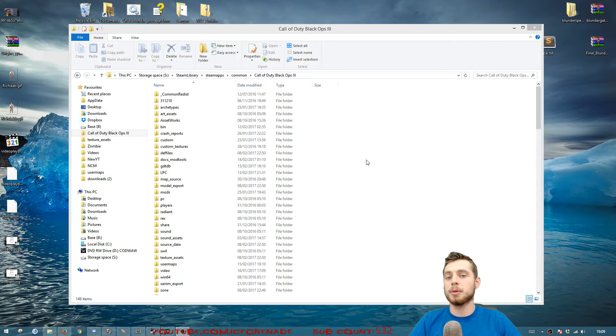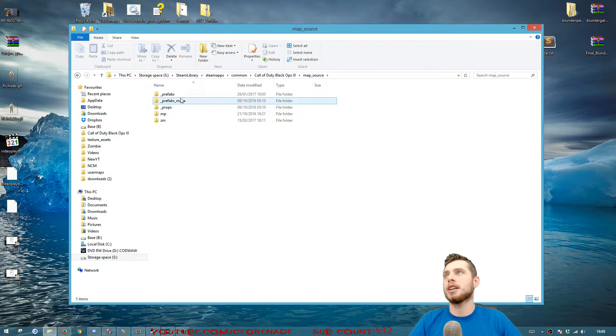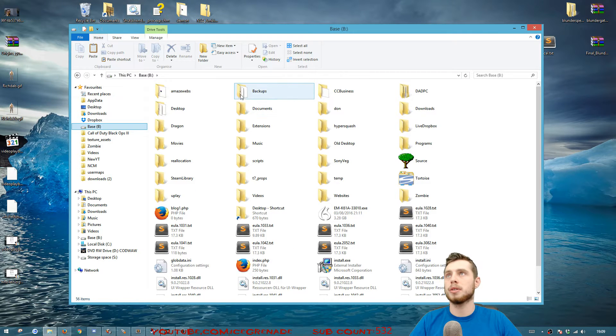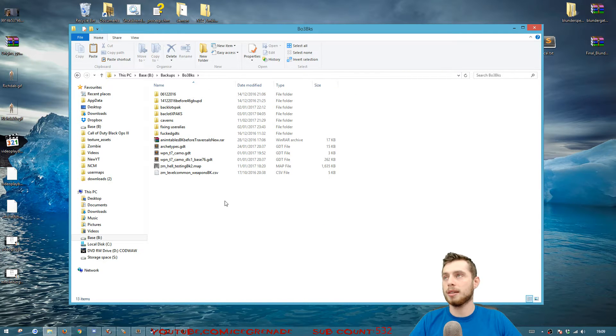The first thing I recommend you do before you touch anything is back up the files. Go to your map source, then go to ZM and then to the file you're working with — in this case it's the caverns map. Do Ctrl+C, go somewhere on your computer. I've made a folder called backups on my V drive. Make a folder wherever you like and paste it there, so you have a backup of the map file itself.